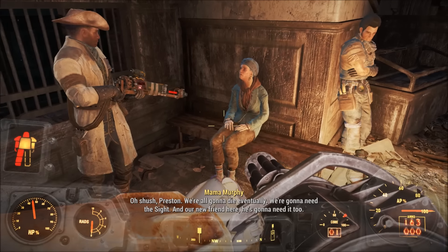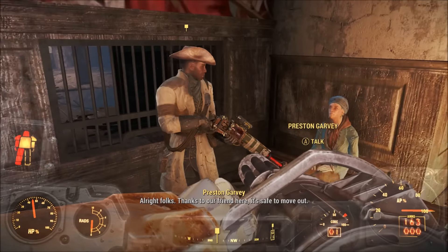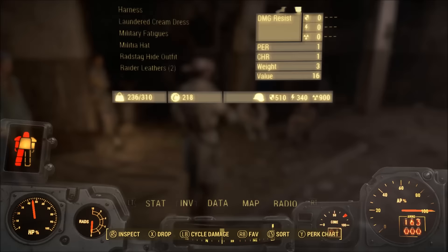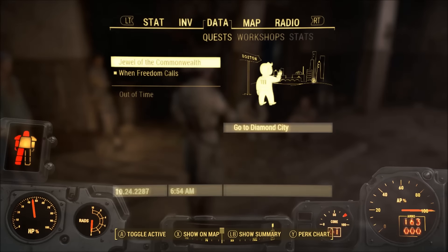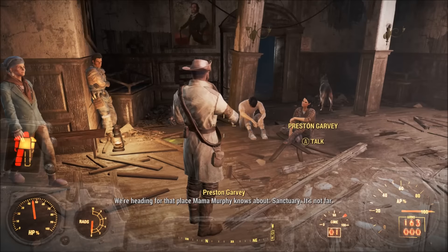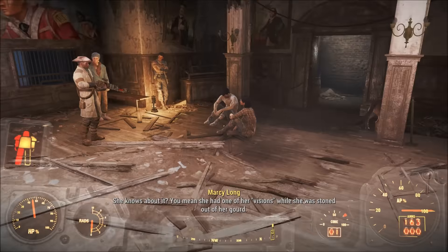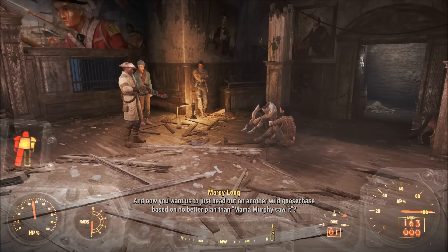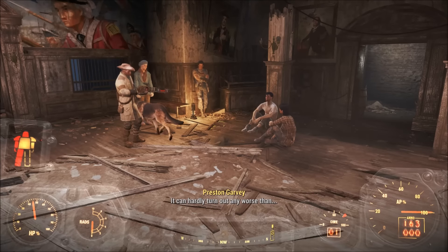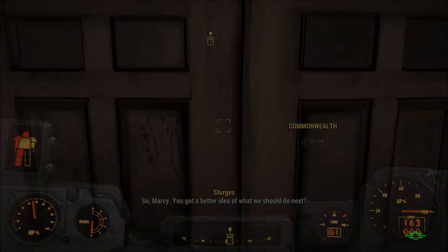'Our new friend here is gonna need it too.' You guys are a bunch of crazy people. 'Alright folks, thanks to our friend here it's safe to move out - we're heading for that place Mama Murphy knows about.' You guys are crazy, I don't think I'm gonna hang out with you. I'm gonna go to Diamond City. 'She had one of her visions while stoned and now you want us to head out on a wild goose chase based on no better plan than Mama Murphy saw.' Yeah, you guys are just crazy - I'm gonna leave.